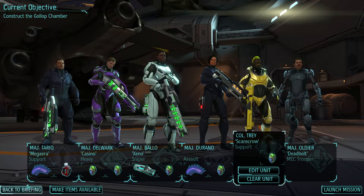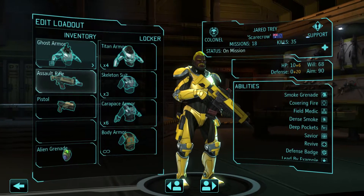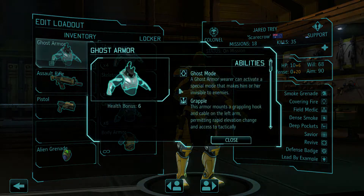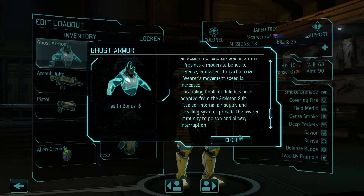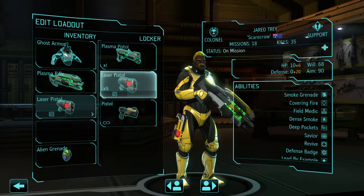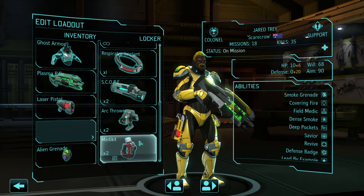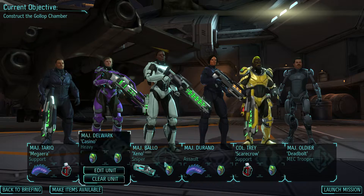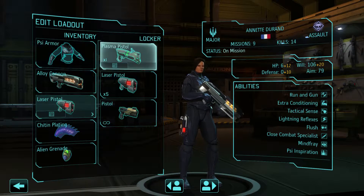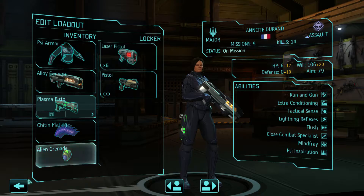Who's our last guy? We'll give you the ghost armor — it doesn't provide nearly as much armor, which I don't like. I need to remember about the grappling hook because that's super useful. I will give the plasma pistol over to the assault. The Psy armor does look pretty cool — can't lie, that's pretty dope.